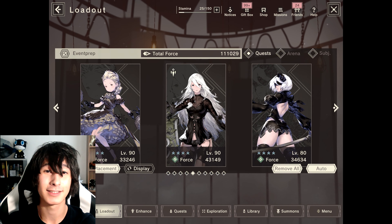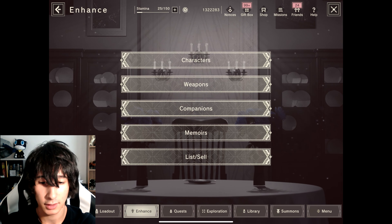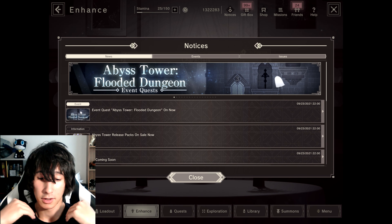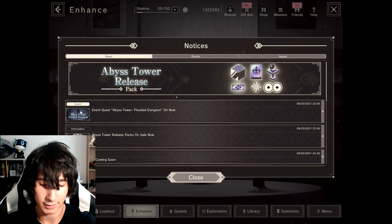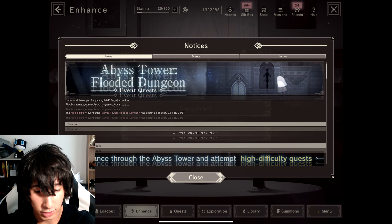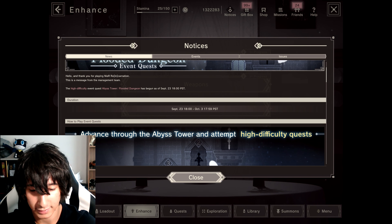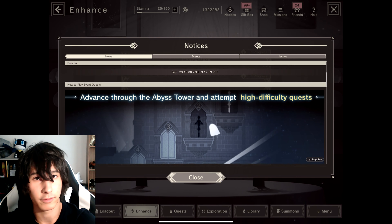What's up guys, it's Ren Creates, and today the event is finally out — the event that's supposed to give us a lot of nice free goodies. The Abyss Tower Flooded Dungeon event quests are now out, really exciting. The Abyss Tower release packs are also out, but this video is about the event itself. It runs from September 23rd at 8 PST to October 3rd at 17:59 PST — just convert that to your time.